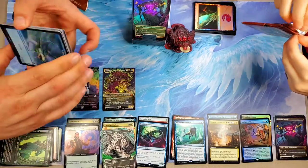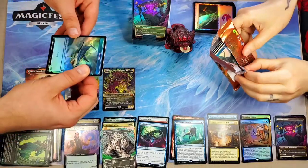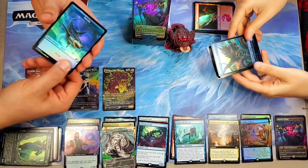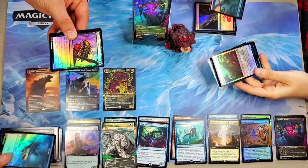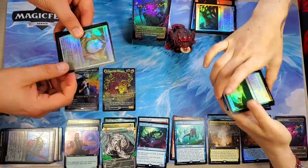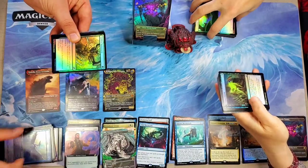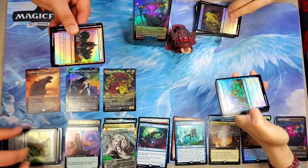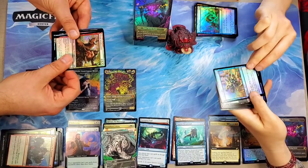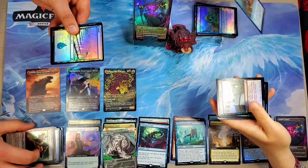All the foil regular lands we get — oh sharky, watch out for the shark token! I want to get a Shark Typhoon, that's what I want. You got a Kraken and I got a shark — we're going sea creatures on that. I love the Mysterious Egg, I think it's a cool card. It's good for mutate. Weaponize the Monsters. I like the Avian Auditor — look at that foil, it looks cool. Island.